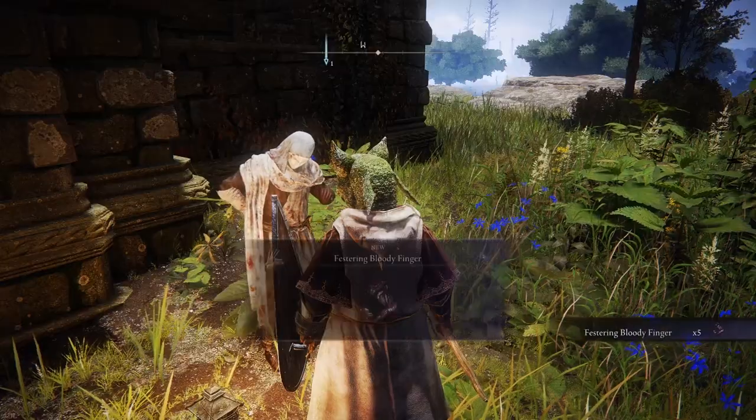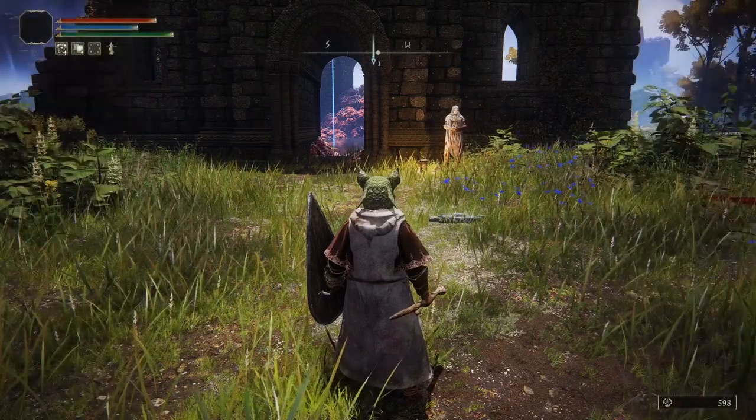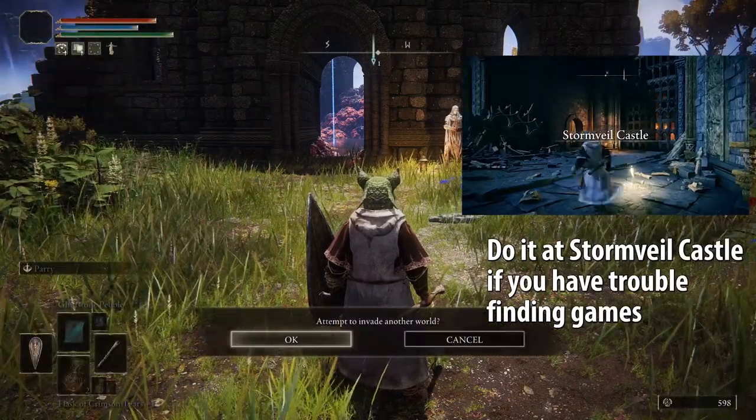Talk to the masked guy, who gives you Fester and Bloody Finger. Invade three people's games using his finger. You don't need to kill them, so don't worry about whether you win or lose your fights.